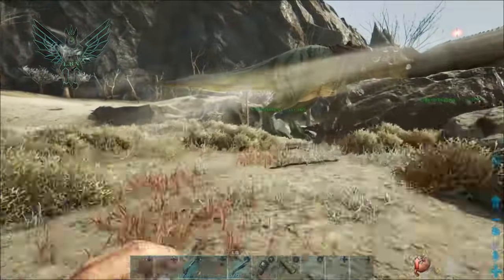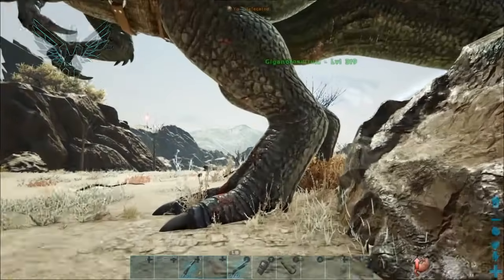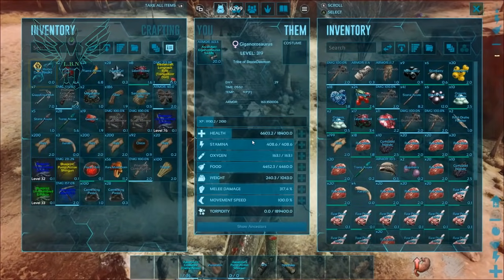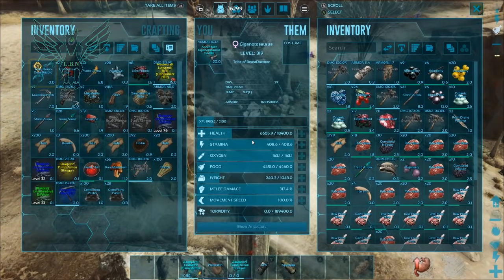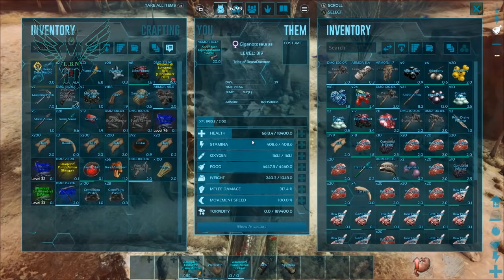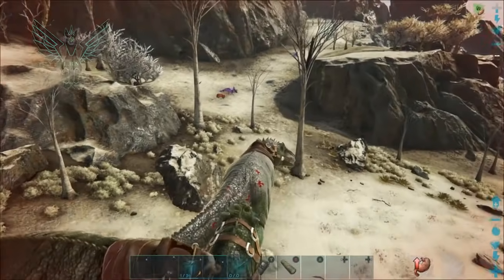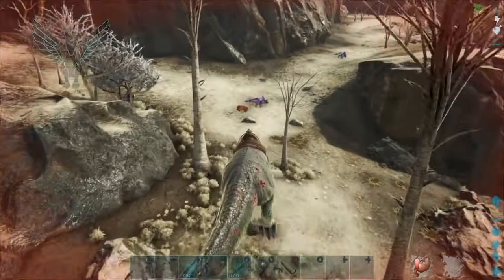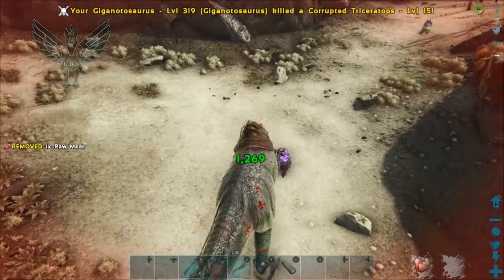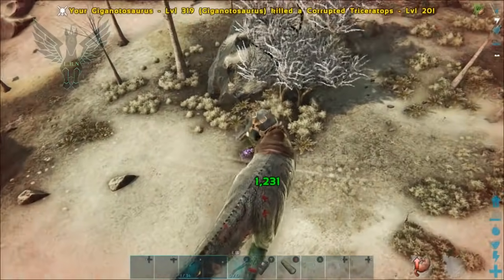I have a 750-plus giga and a 300-plus giga on each side. I already had spawned about five or six other gigas that were 300 and they got destroyed within seconds. As you can see this one is really, really low.